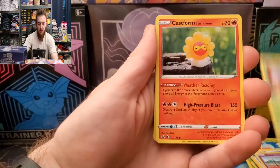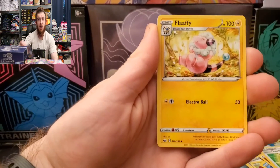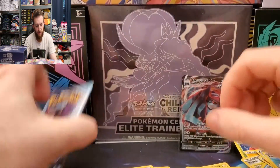Here we go: Ralts, Heracross, Castform Sunny Form, Hatenna, Chestplate, Lucky Energy, Flaffy, reverse Brawly, and a Volcarona for the rare.